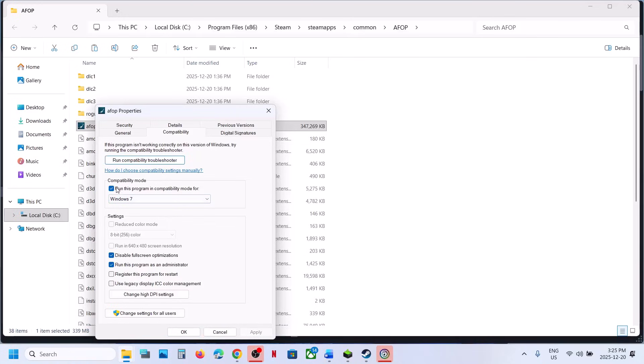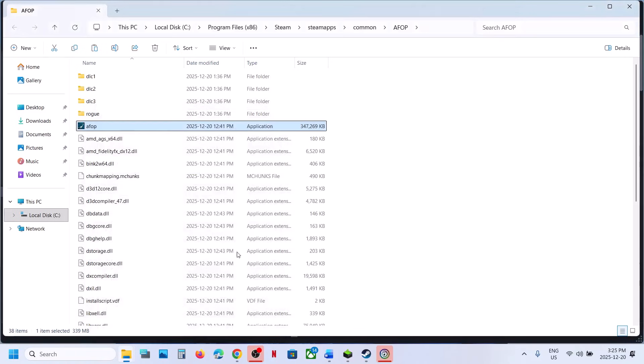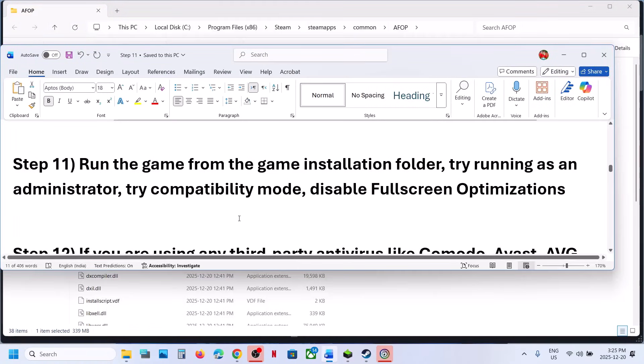When you have tried all these compatibility box options and it's still not working, uncheck all those boxes, hit Apply, click OK, and follow the next step.